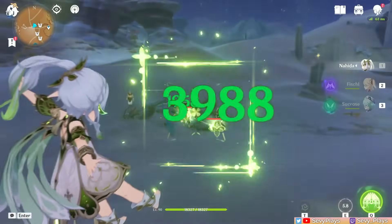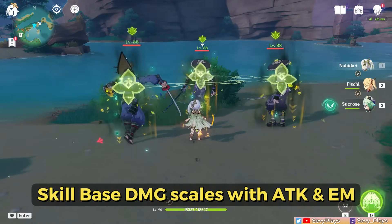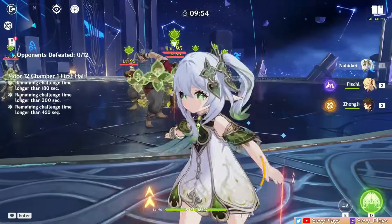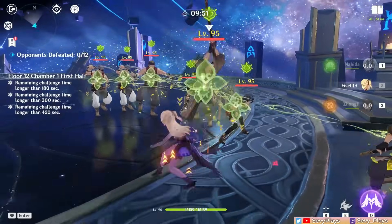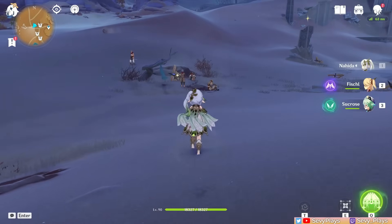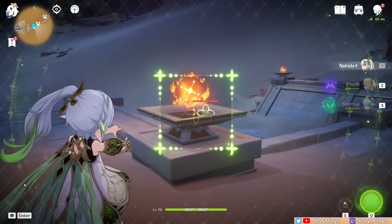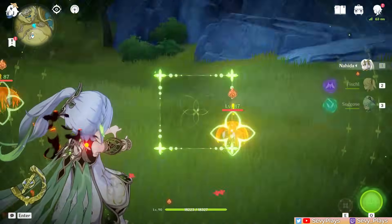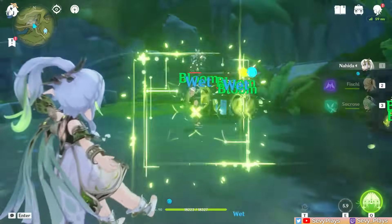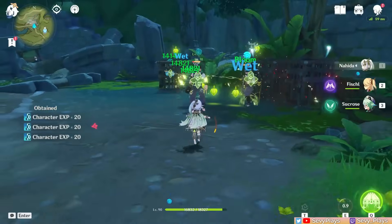Nahida's skill can be cast two ways. Pressing it will hit enemies in an AOE around Nahida to damage and mark anyone that was hit. Holding it creates a viewfinder that you can move for up to 5 seconds — enemies tagged by the viewfinder get damaged and marked as well. Her skill can mark up to 8 enemies. Its range reaches pretty far and will even tag enemies obscured by other enemies or structures. The skill has a relatively short 6-second cooldown, so if any enemies evade your mark, you can just recast the skill soon after.